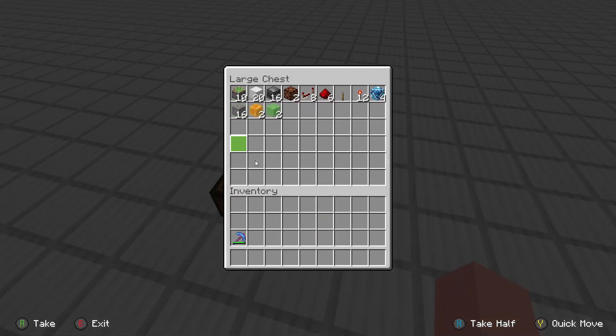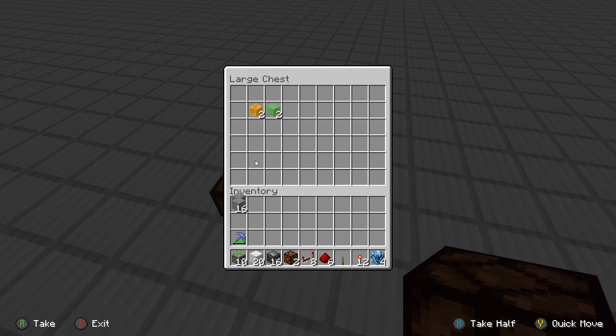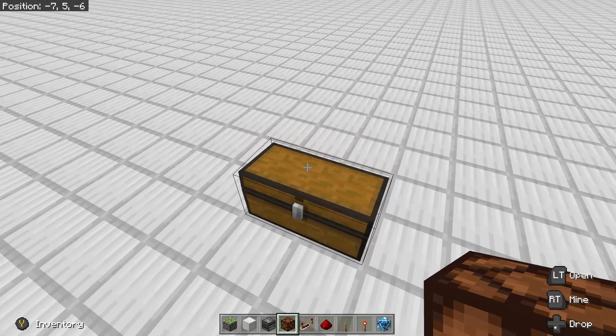To build this you will need the following items. This build is two triple piston extenders built mirrored. As we build on one side we will do the mirror image on the other side.